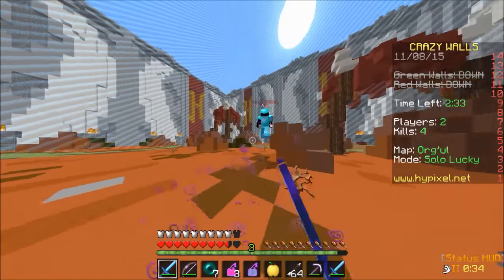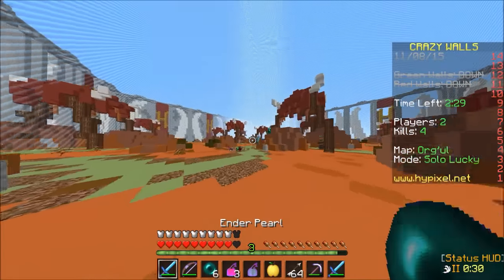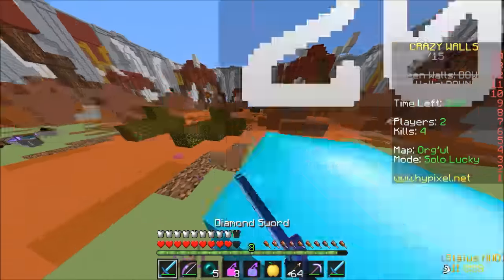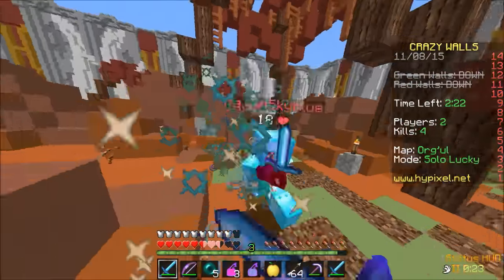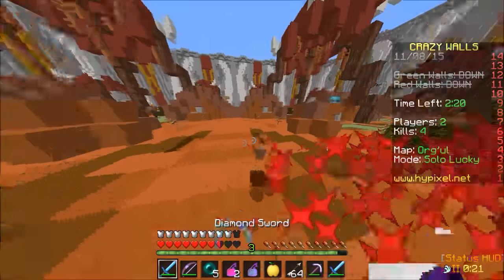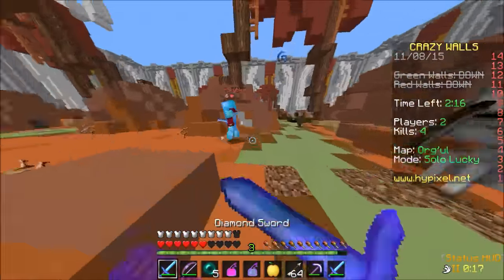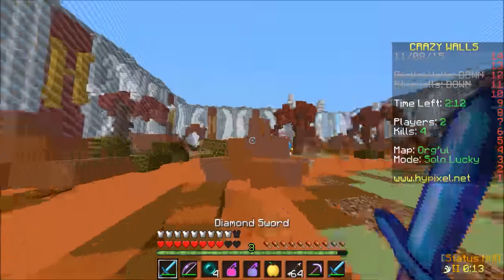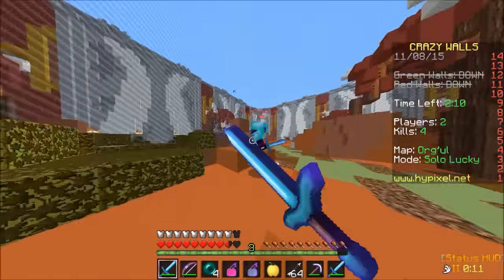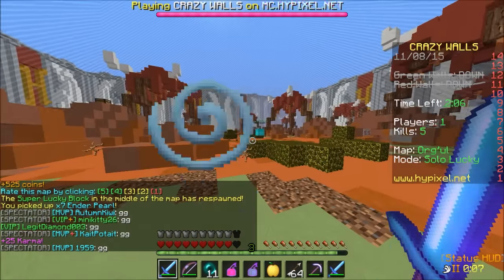You're a bit dislocated, but whatever. Oh, he has regen. Well, guess who else has pearls. Oh, but he's pretty strong. But I have the splash healing. Nope, out of here. Oh, he drank — oh, he ate. Got him. Got him. GG.